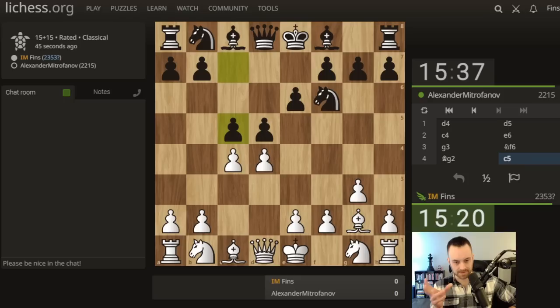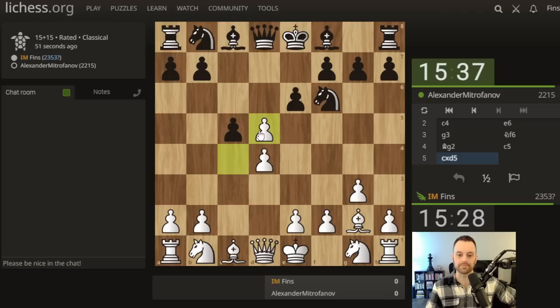Let's see what happens. Black plays c5, so this may transpose into a Tarash. I don't know if I can keep this in independent Catalan territory because c takes d5 is by far the most natural move here, so let's go ahead and play it. Mitrofanov — I wonder if this is an homage to the composer. There's this famous Mitrofanov deflection problem, which is a gorgeous composition you can Google. Knight takes d5, so black recaptures with the knight instead of the pawn, thereby avoiding some structural damage potentially.